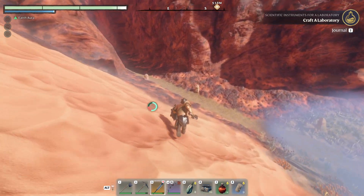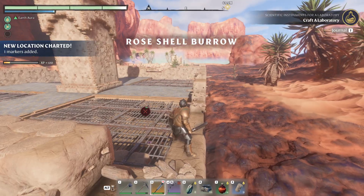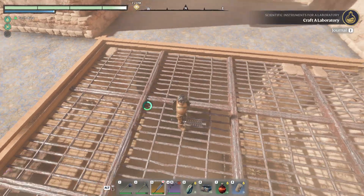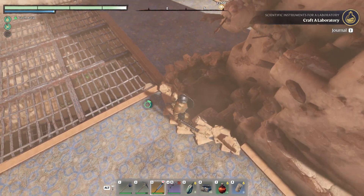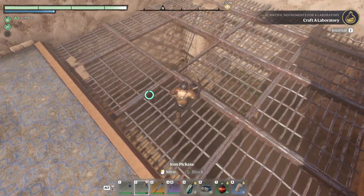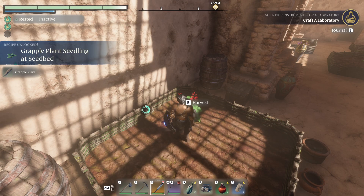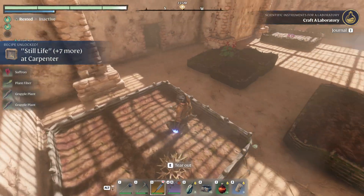Hey, this place looks really cool. So there is an herb that I have to get - looks like that might be it. There's a little bit of a garden down there. Oh, grappling plant seedling. Saffron, that's what it is.